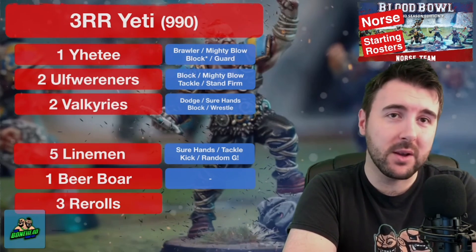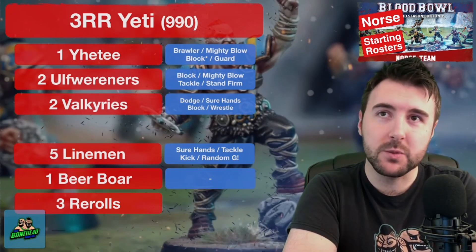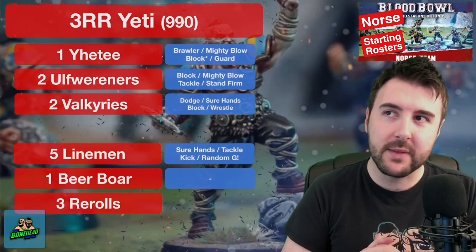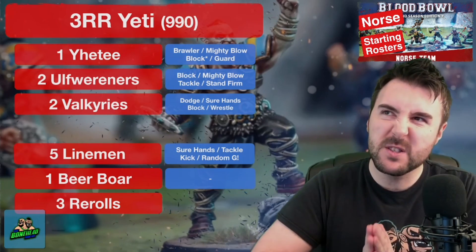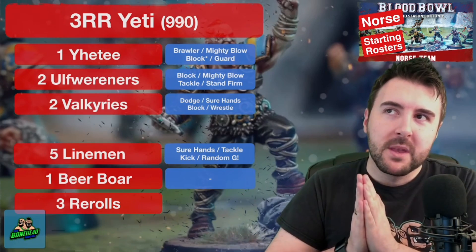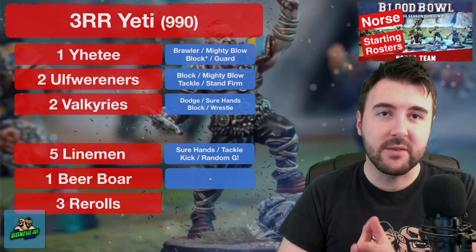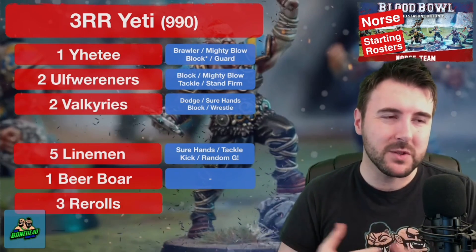Tackle works brilliantly on linemen — they can be your sweepers. At movement 6 it gives them great coverage in the backfield, and with Block you get that skill benefit. It also means you don't have to use Tackle on an Ulf Wurrener — you can go Block on the Ulf to give them combat strength and still have a bit of a sweeper.